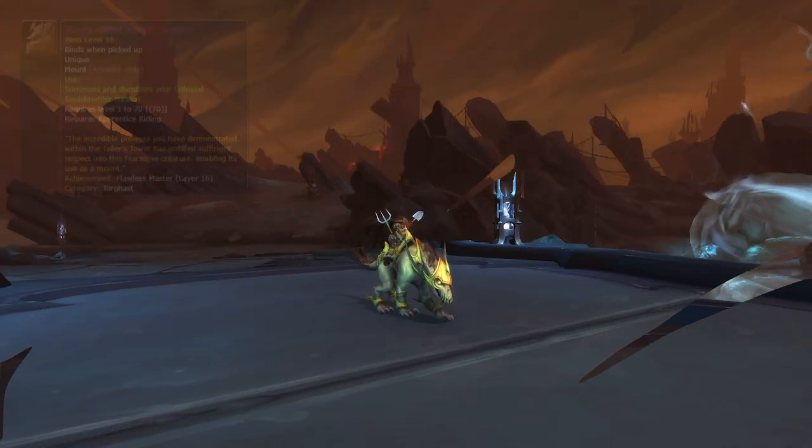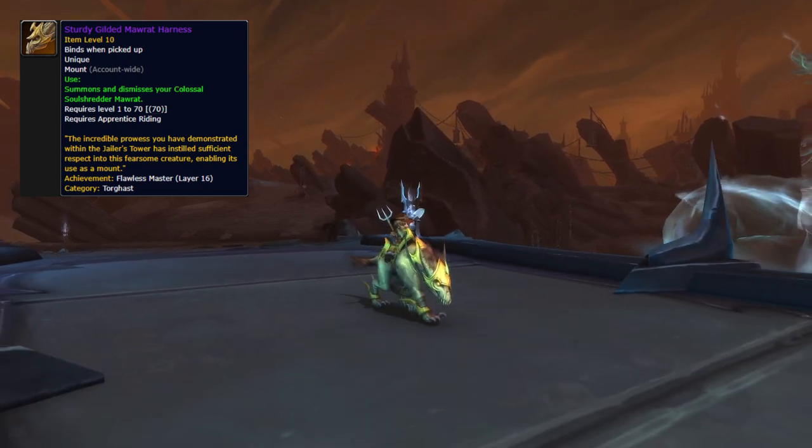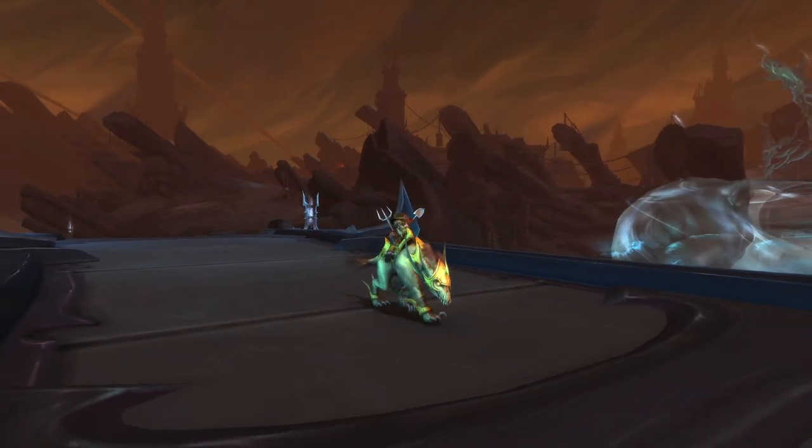The next mount has the same requirement but for higher layers. The mount in question is called Colossal Soul Shredder Marad, which you obtain by completing every wing of Torghast on Layer 16, on Flawless again.